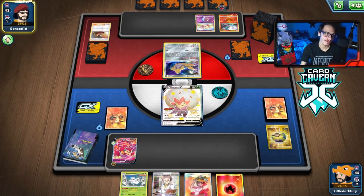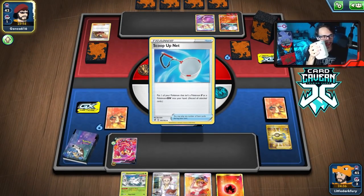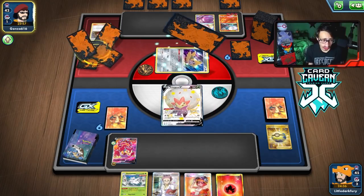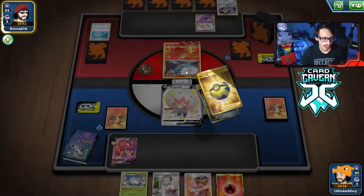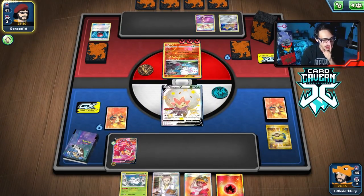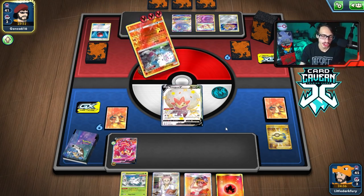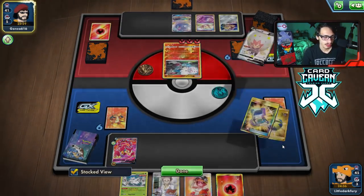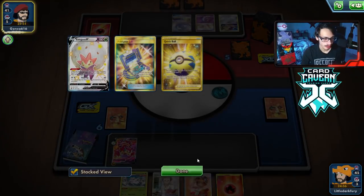Eldegoss is a goner, of course. We can try to KO the Blacephalon though with a Welder here. I want to try to Welder into a knockout with Volcanion, get a Cape and an Abomasnow down - that'd be pretty good. I'm not playing against Blacephalon in a long time, maybe they don't have a knockout. Sorry Eldegoss, you had one job, and it was just not be in the active spot. You just got cheesed out by the Welder Donk.